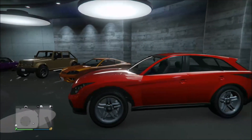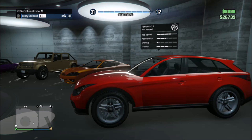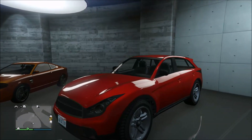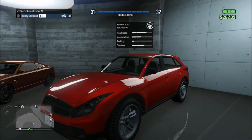The next vehicle is none other than the Fathom FQ2. This is one of the ones that Simeon does ask for, so if you can't find this, just wait till he harasses you on your phone and you'll be sure to see one of these around the city somewhere.